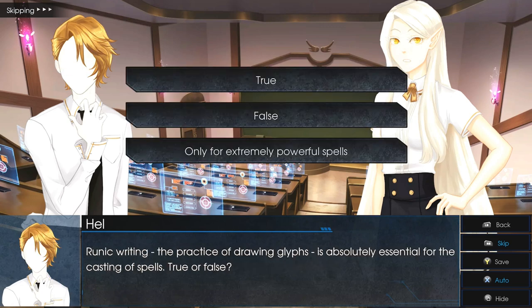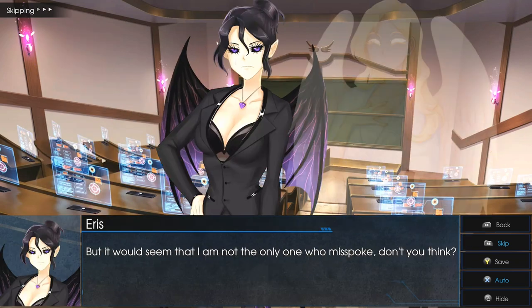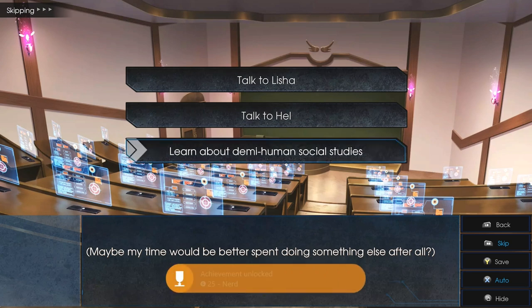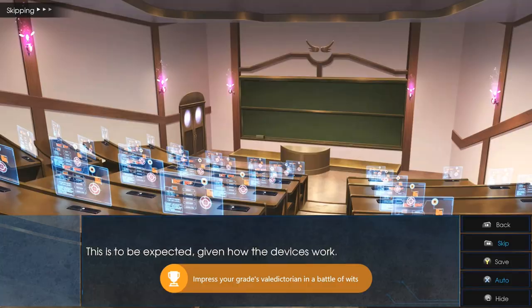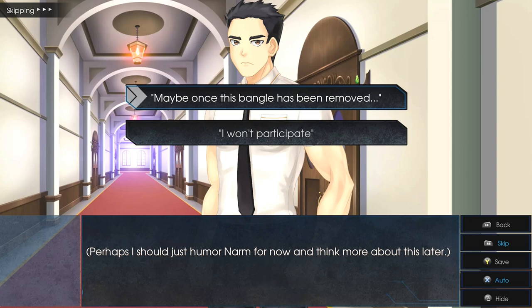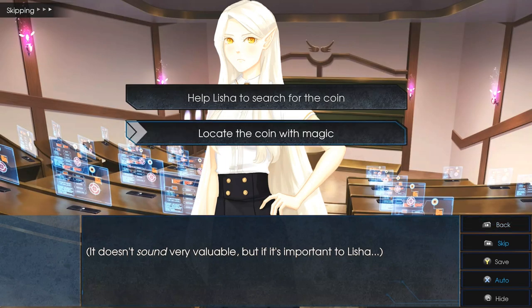Then choice number three: 'Only for Extremely Powerful Spells.' Then choice number three again. Then choice number three: 'Not All Female Only Species.' Then choice number three, then choice number three: 'Learn About Demi-Human Social Studies' — and you should have unlocked the Nerd achievement. Then choice number one: 'Maybe Once This Bangle Has Been Removed.'